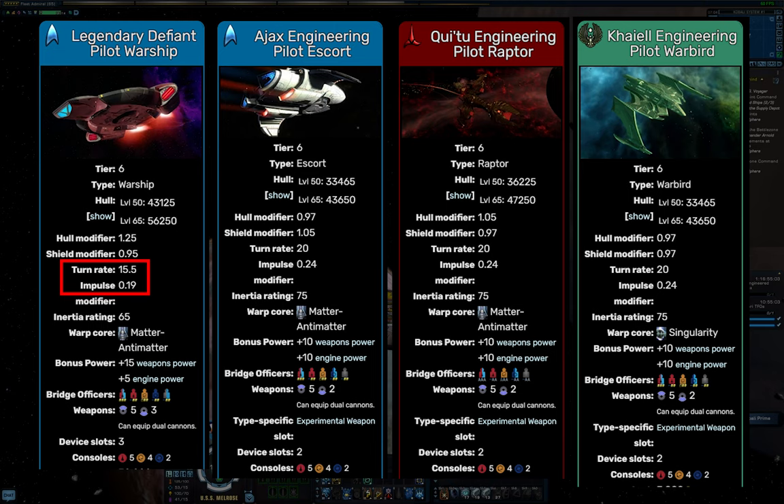The three other pilot ships all share identical turn rates and impulse modifiers, and they all have experimental weapons, so they're only slightly different from each other. The Raptor has a bit more hull capacity, but less than the Defiant — this is probably the most well-rounded one. The Ajax has lower hull but more shields, which makes it probably the worst of the bunch.